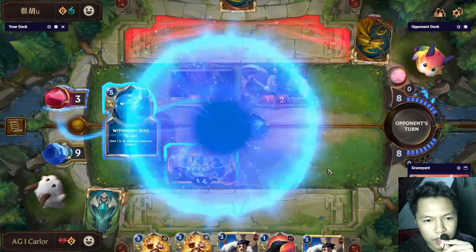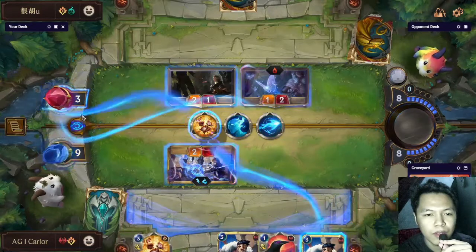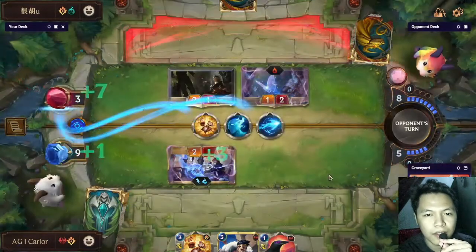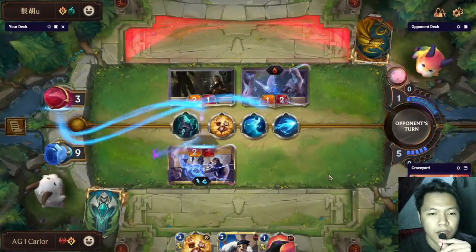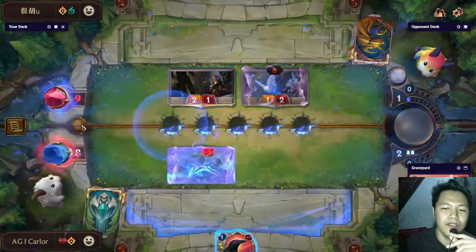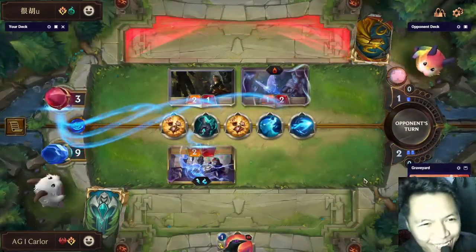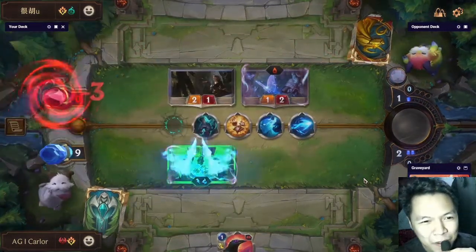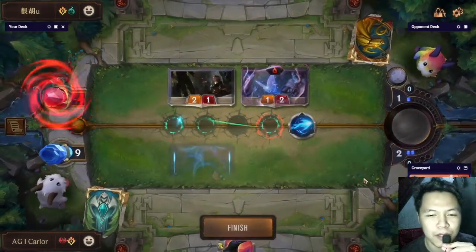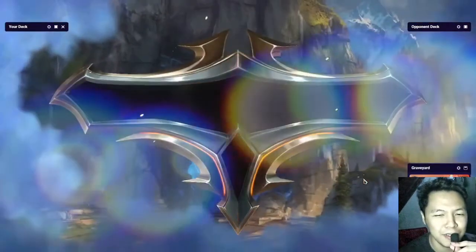What is that card? Withering Wail — so we have Get Excited to make sure the opponent is dead. He has one more card — Vengeance — so we have another Get Excited. Covered in all angles — easy win. Masters! We can now play meme decks and prepare for tournaments because we are already in Masters.